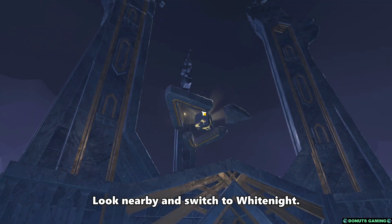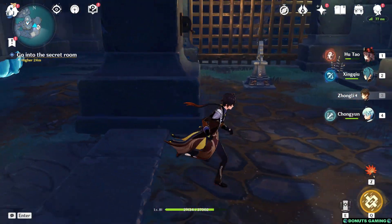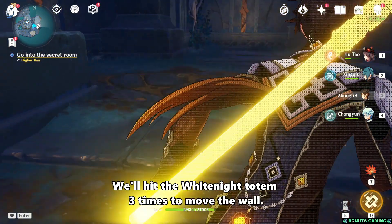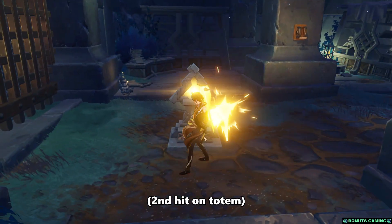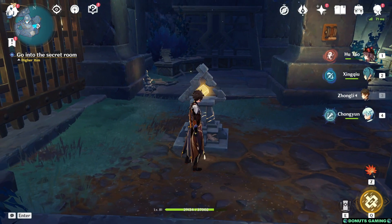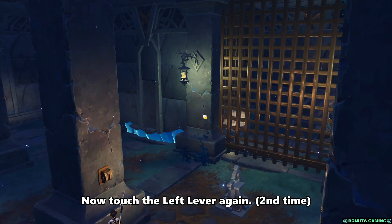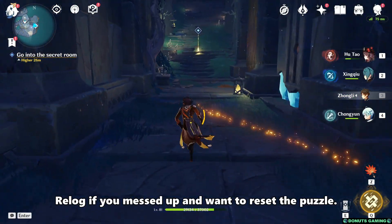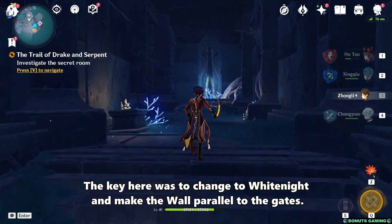Look nearby and switch to White Knight. Hit the White Knight totem three times to move the wall. Now touch the left lever again. Re-log if you messed up and want to reset the puzzle. The key here was to change to White Knight and make the wall parallel to the gates.